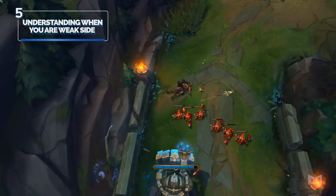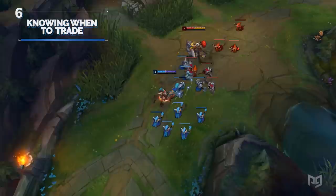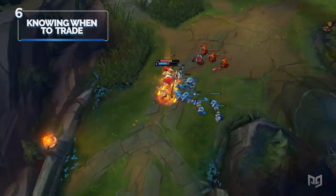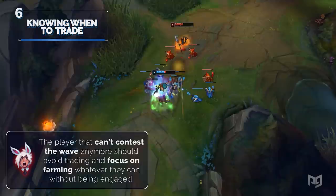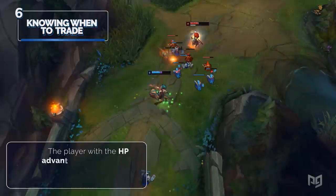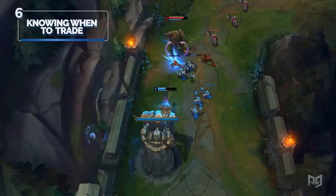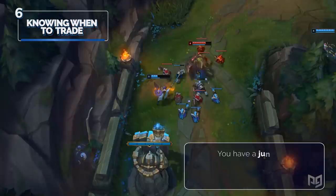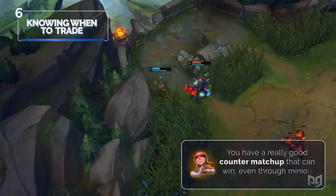Number six: knowing when to trade and when to just let the wave push in. Both players are playing Kled. If the wave is even, both players can trade to try and establish an HP and minion wave advantage. The player that can't contest the wave anymore should avoid trading and focus on farming. The player with the HP advantage should look to trade more aggressively with the bigger minion wave. Basically, trade if you have the bigger minion wave; if you don't, avoid trading so you don't sacrifice minion gold. That said, you can abandon this fundamental if: your jungler is coming to gank and you can kill through the big wave; you have a really good counter matchup like Wukong vs. Jayce or Kled vs. Vladimir; or you're extremely far ahead and can fight through the minion wave without repercussions.